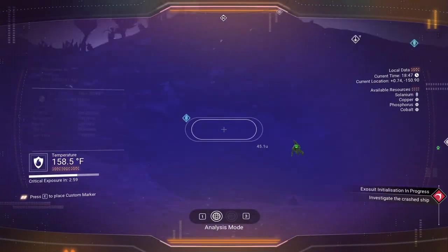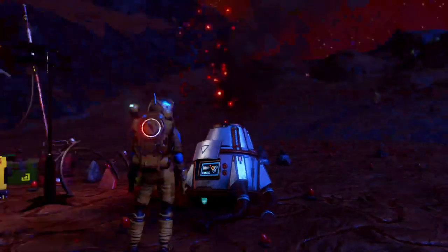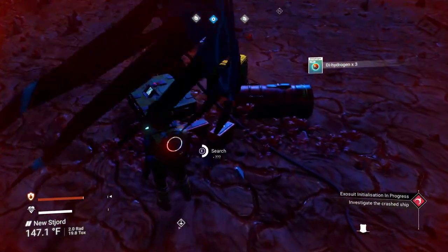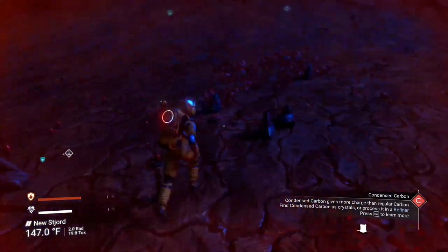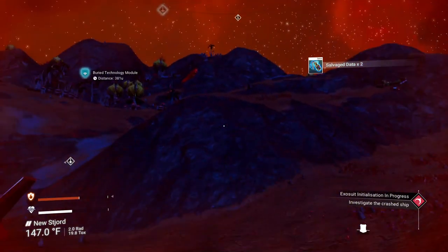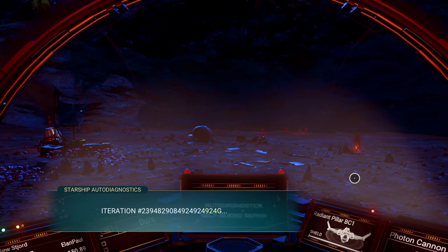Let's see what kind of goodies we can get from all these things — nanites, some more dihydrogen, some condensed carbon, more condensed carbon, and this one we should be able to grab. There we go — gotta love it. That's going to give us some good starter money right there, my friends. Let's jump in and go through all the usual diagnostics.